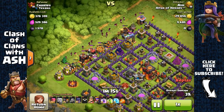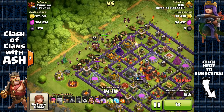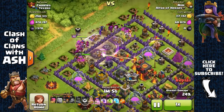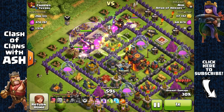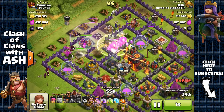I'm going to spread out my Giants and send my Wizards behind, open up two far sides with the wall breakers, place a jump spell in the core, and send in my Witches, Wizards, and heroes behind those Giants. That jump spell was perfectly placed right onto that expo, and defenses attract Giants so all those Giants are going to clump up and go straight to the core.